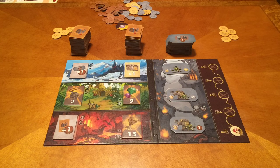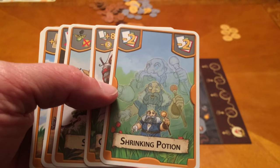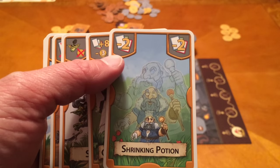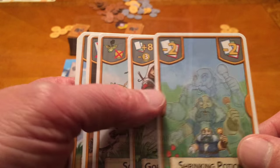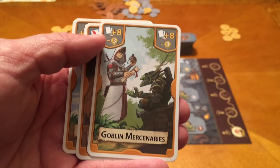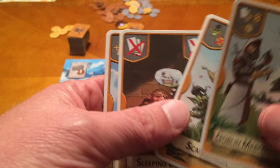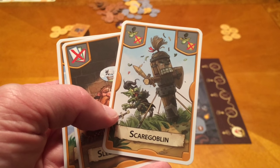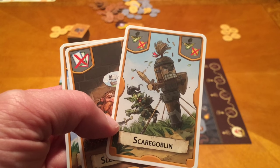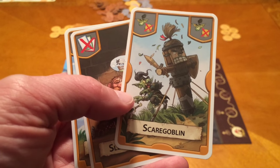Some other cards we can draft are magic cards, which affect the value of our treasure hunters. The shrinking potion subtracts two from your total. The goblin mercenary requires paying one copper to each goblin but adds eight to your total for that area. The scare goblin means that regardless of your paw value, you don't have to pay the goblins — though the number still counts for determining a winner.